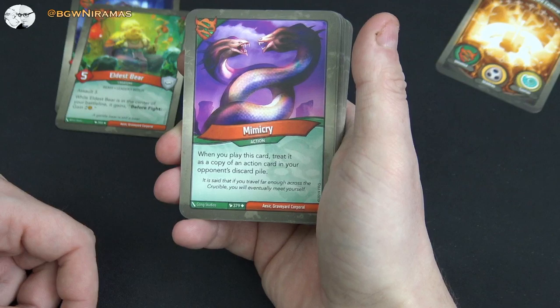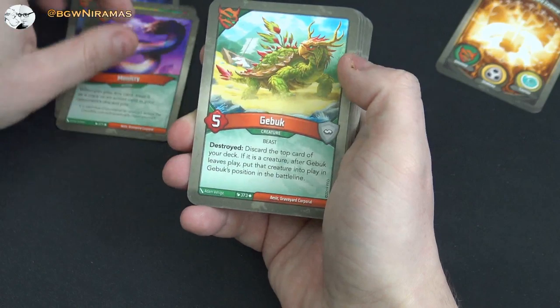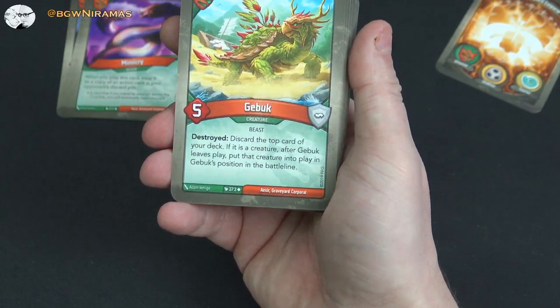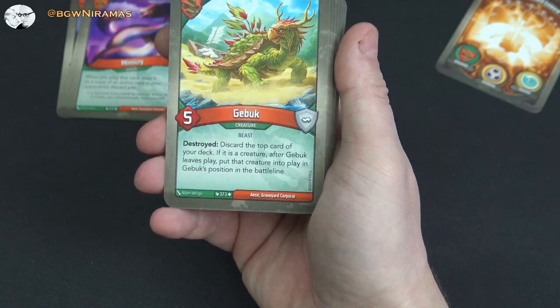Mimicry — one of my favorite cards in the whole game. When you play this card, treat it as a copy of an action card in your opponent's discard pile. Awesome. Gibbuk, five power: destroy and discard the top card of your deck; if it is a creature, after Gibbuk leaves play put that creature into play in Gibbuk's position in the battle line. That's really cool.